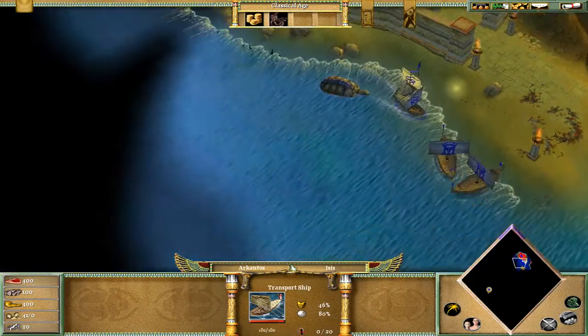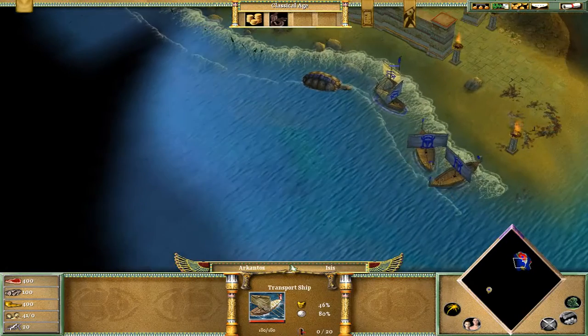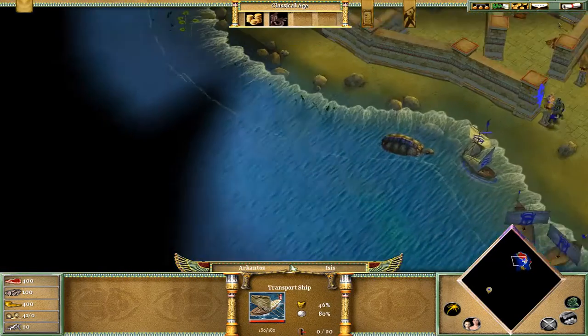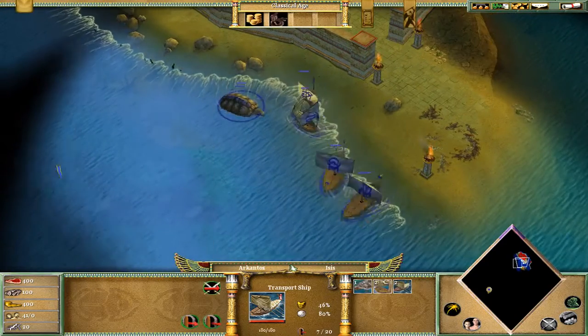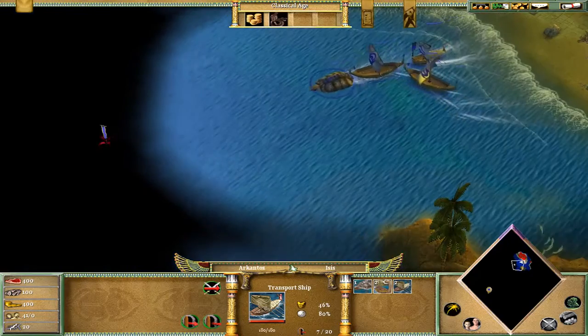If you played this level on easy, moderate, or hard difficulty before, you will see two pirate ships here. So you should not go with the transport ship at first — you should keep them for last.